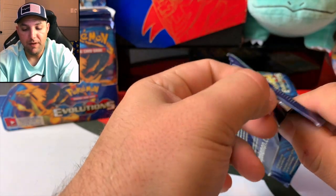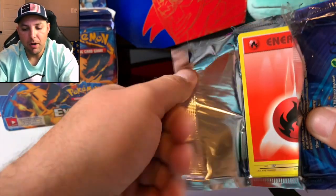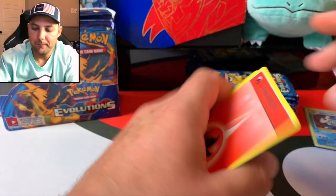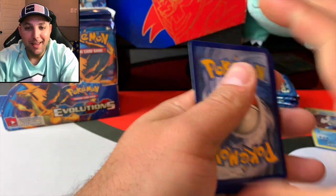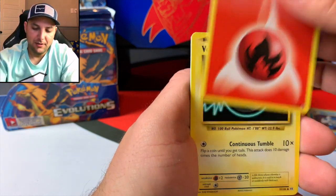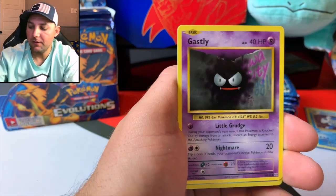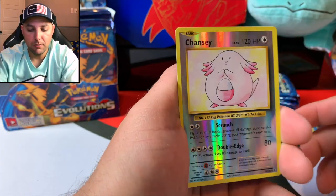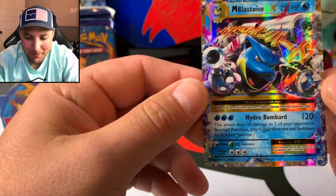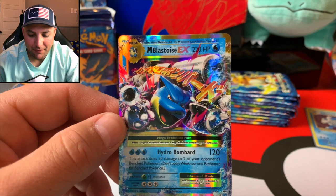I've opened 500 packs of Sword and Shield and have not yet been able to pull a secret rare gold card. I've been a little disappointed on that. But that's the thrill of the game right — the search continues. We'll keep opening until we complete the set. My goal is to get a master set of Sword and Shield as well as Evolutions. Oh there we go — starting off with the Mega Blastoise EX! We don't have this one either.